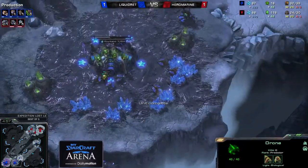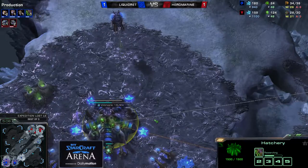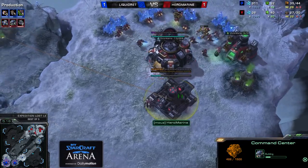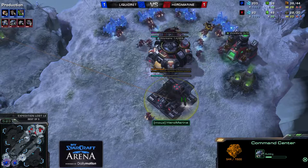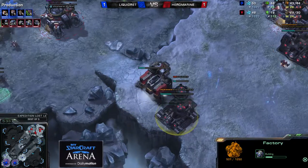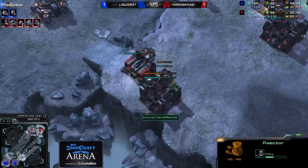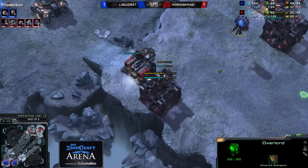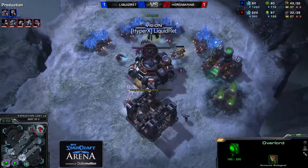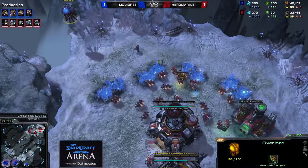He went for overlord speed already, and getting a few Queens — not too many yet, the third one is being established, building it as we speak. And there's the third command center for Hero Marine. Playing this very macro-focused game for now. There comes that factory, reactor also placed down already. Really, really macro-focused, especially with those two workers in gas early on. With the factory coming in and that reactor already building, he can go for the swap, get a couple of Hellions out. He sees that fast overlord now, so maybe this is just Red's way of scouting out the entire base and not be surprised by anything Hero Marine is throwing at him. But it's still kind of curious.